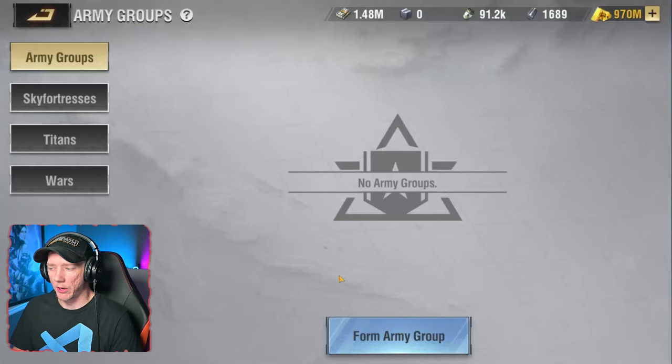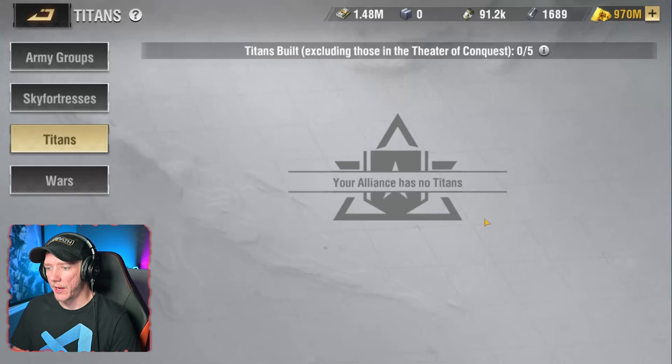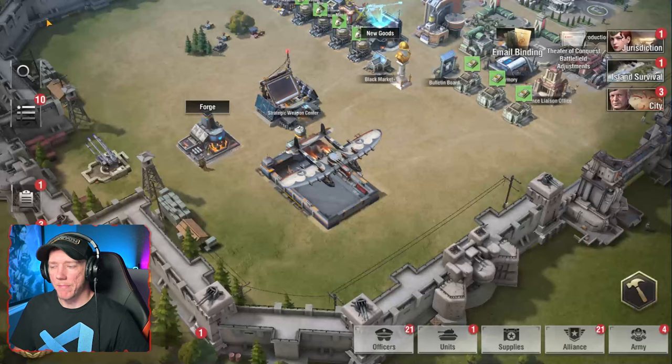To use them, once you acquire them, you're going to notice — we can go to the Alliance tab, go to Alliance Wars, and now you're going to have, aside from Army Groups, Sky Fortresses and Titans as tabs as well. That's where you'll see sky fortresses and titans.